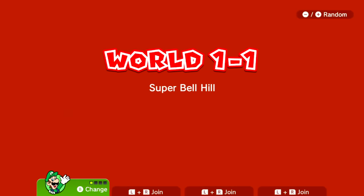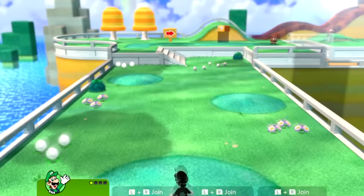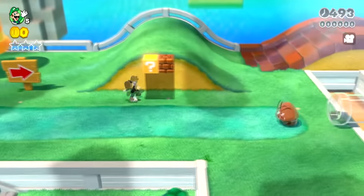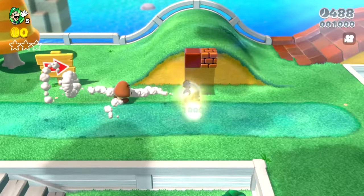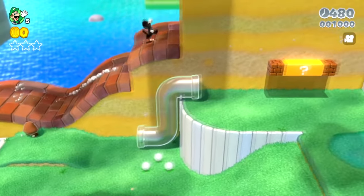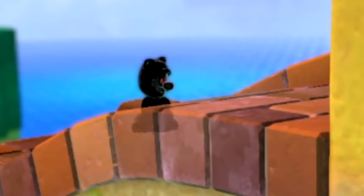I actually haven't played the Switch version of Super Mario 3D World yet. I've done a lot of modding and hacking videos of the Wii U version, so now let's see what the Switch version's like. Can we get a cat power-up? Whoa, that's so cool! I didn't expect that to work. Cat Shadow Luigi has been modded into the game. Wow, that just looks evil and menacing with the red eyes.